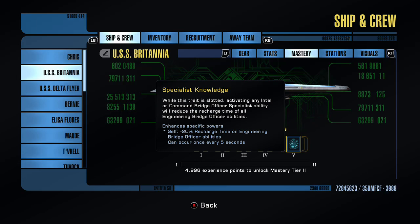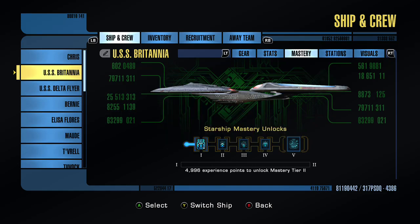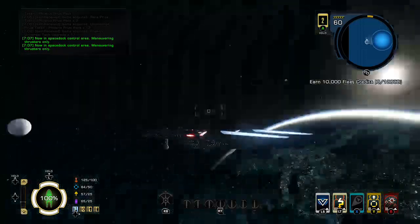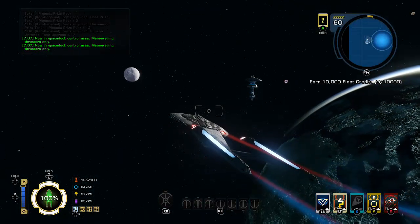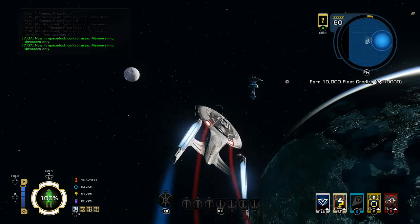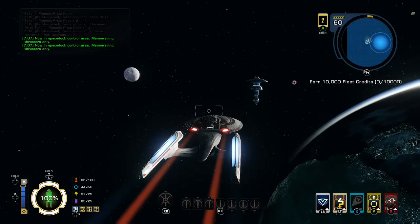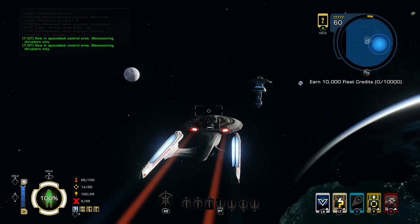You have Specialist Knowledge — that's your tier 5 mastery trait. Enhanced Specific Powers: on self, minus 20% recharge time on Engineering Bridge Officer abilities, can only occur once every 5 seconds. Engineering abilities-wise, I use energy modulation a lot to allow my energy weapons to pass through shields, so having a 20% cooldown reduction on that every 5 seconds wouldn't be too bad. Depending on what your officers are, if you're an engineering officer it'll be absolutely fantastic. The ship itself has a few different abilities — I'm going to take you into the shipyard now to show you.